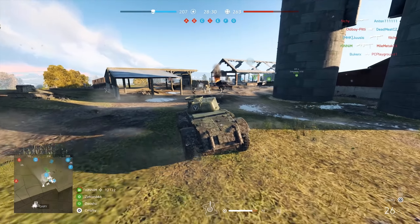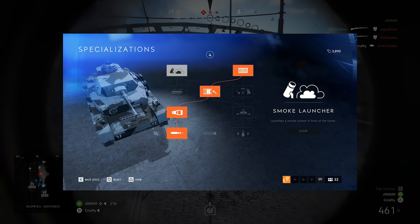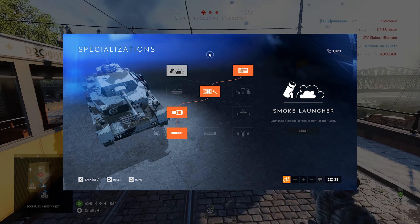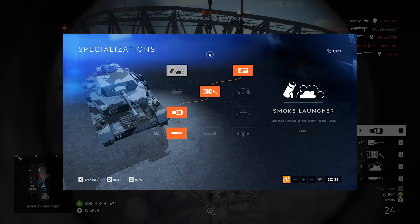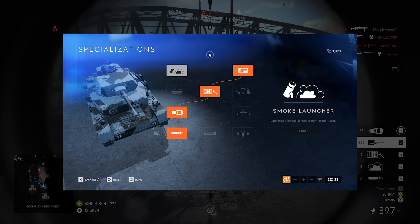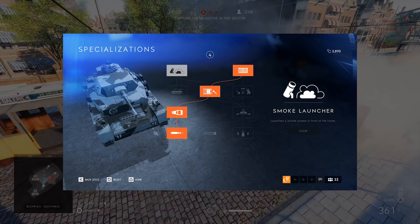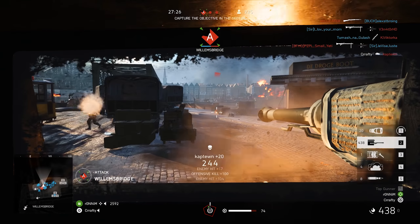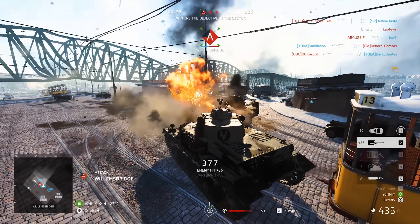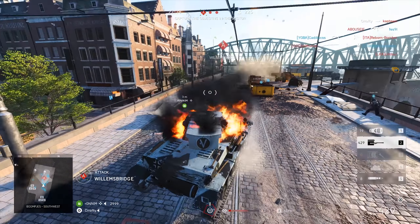Speaking of medium tanks, we have the Panzer IV for the Germans. I recommend you go with the skill tree that looks like a snake going across the specialization tree. You start with the Zimmerit perk in the upper right corner, go through emergency repair, put on the heavy cannon, and then end with armor piercing rounds. The other specializations on the Panzer IV are not worth it.